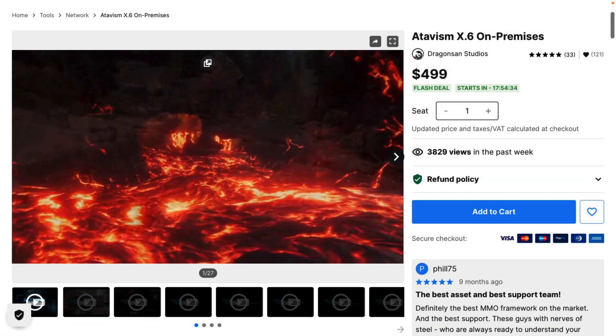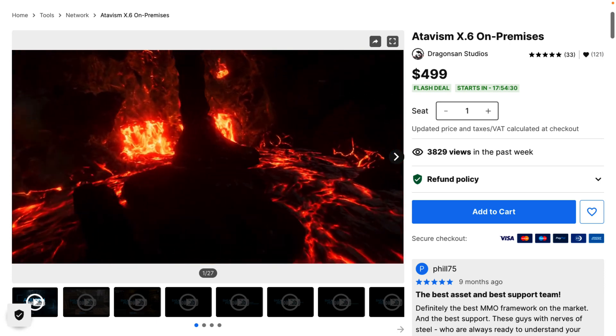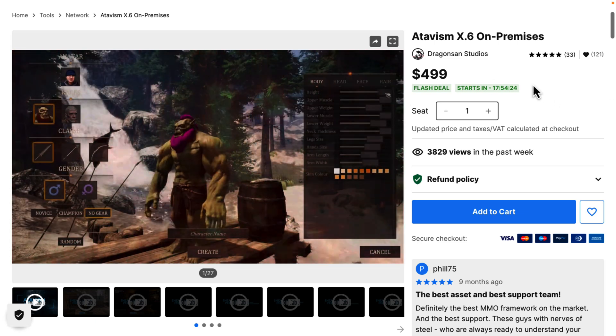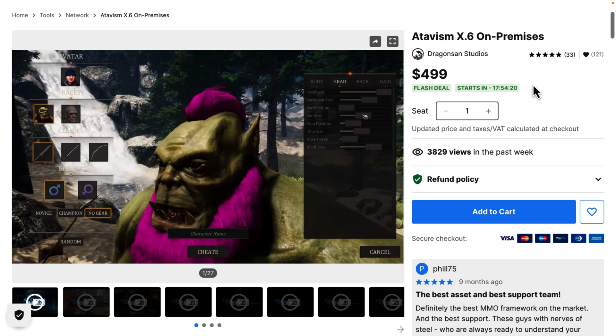Next up we have Atavism X6. Unfortunately I can't show you this one hands-on — I had trouble redeeming my key to get it up and running. But this one is for creating MMOs. As you may notice, it's $499, so it's a pretty huge savings as well. It is a full-blown MMO kit.